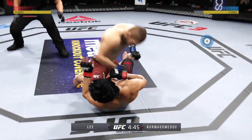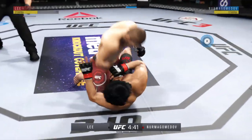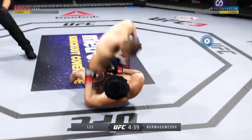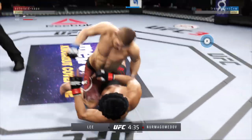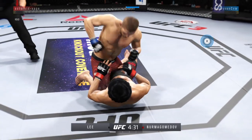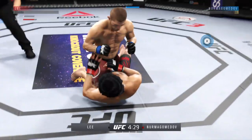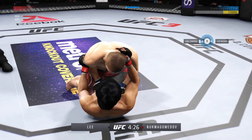Excellent posture here. Good elbow to the body there, continuing to work out of the half guard. Another elbow landed there by Nurmagomedov. Big elbow. Brutal elbows here. Lee didn't work to the body here on the ground — it was the elbow there. He didn't think that would be the strike coming, and he paid for it.